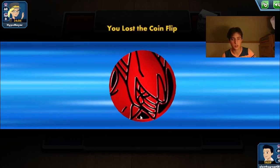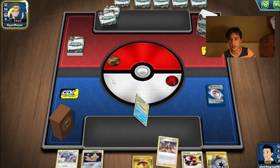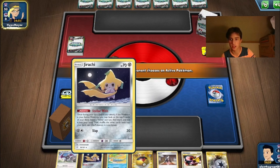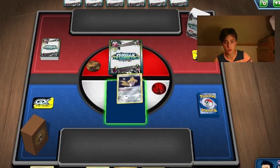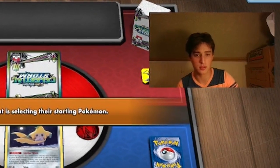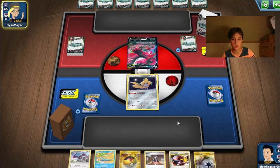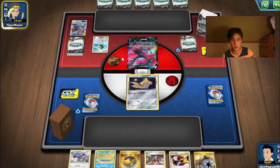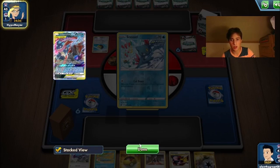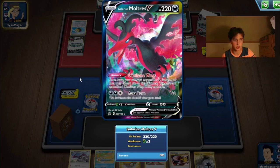We're getting into our first game here against Hype Mare, playing Celestial Storm sleeves. We start with Jirachi, which is good because we always want to get off that turn-one Research Lab. We have a draw supporter since we're going second. It looks like we're up against Dark Box, which I think is a decisively great matchup.